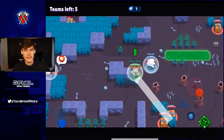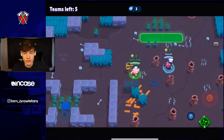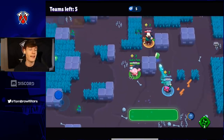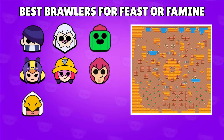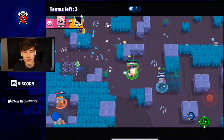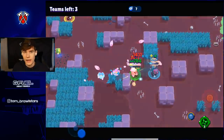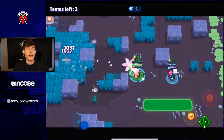Jumping into map number two — Feast or Famine. There's a ton of cubes in mid and it's a really short range meta in the middle. For me, Byron has to be played on every single map; he's just so good right now because all the other top brawlers got nerfed. I think Spike is a great option here — there are going to be a lot more tanks in mid, and Spike or Byron will counter Edgar as well since Edgar can't really jump on Spike because of his huge damage. If you're going Spike, go Curveball.